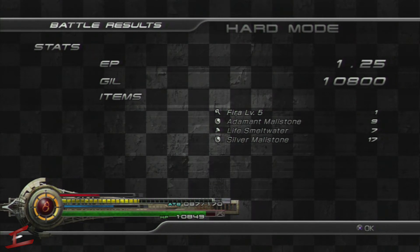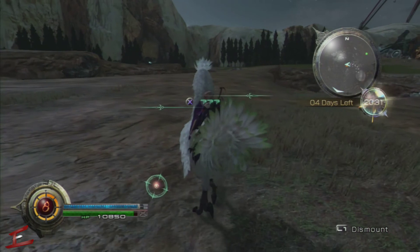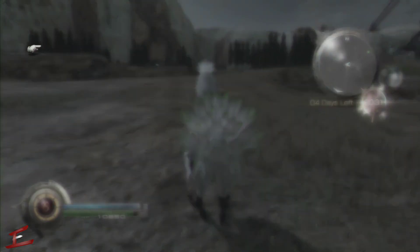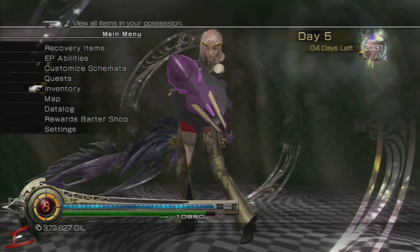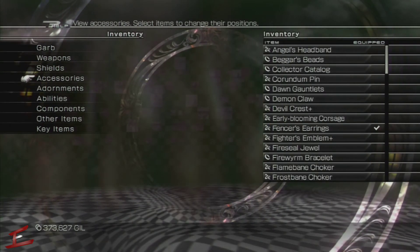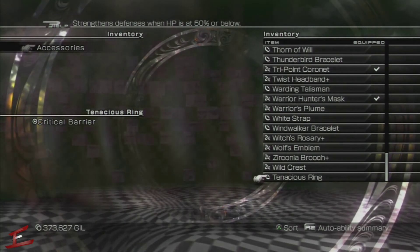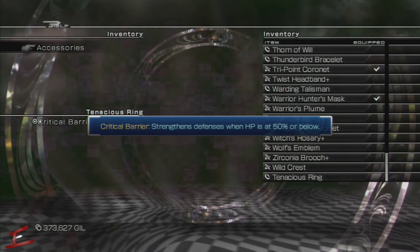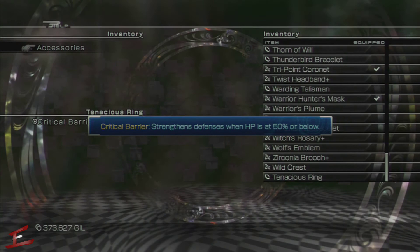In terms of what this enemy drops, he will drop a Tenacious Ring. What this does is when your life is under 50% it will create a barrier around you. I haven't used it myself because I find there's a lot better stuff out there, but it might come in handy when you're taking on some enemies with strong attacks.